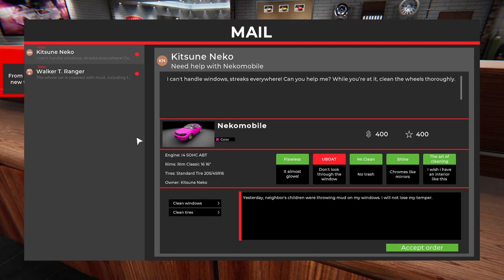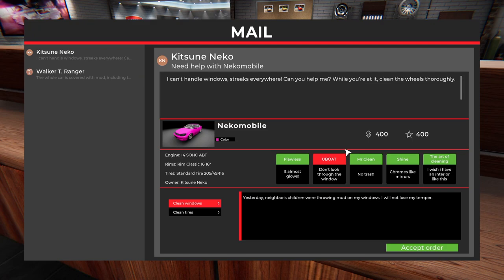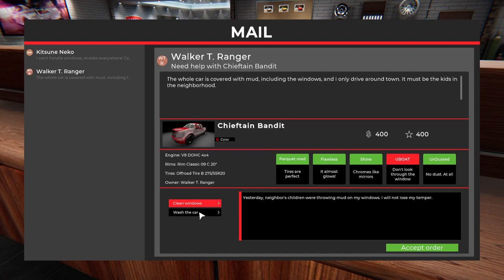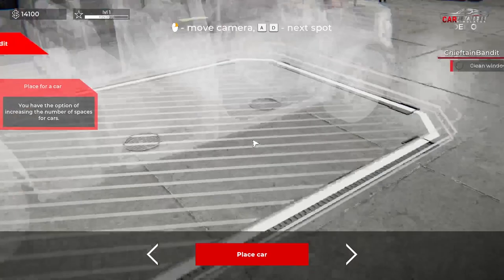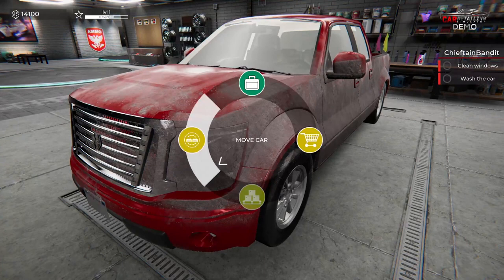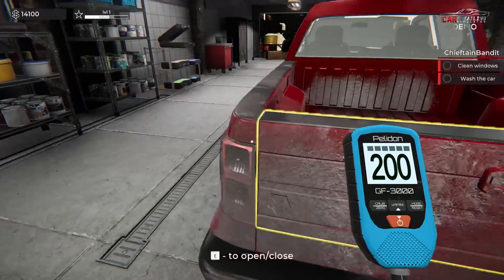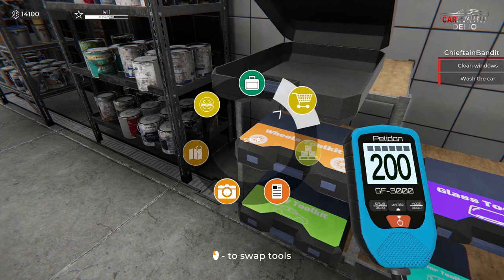From now on you can take on new tasks yourself. What do we got? Walker, Texas Ranger: 'The whole car is covered with mud including the windows. I only drive around town — it must be the kids in the neighborhood. Yesterday the neighbor's children were throwing mud on my windows. I will not lose my temper.' What is this, a U-boat? Don't look through the window. Tires are perfect — the windows are just dirty. Let's go with this one though. Clean windows and wash the car are both objectives. It looks like we can paint cars as well.